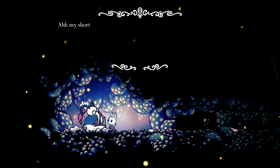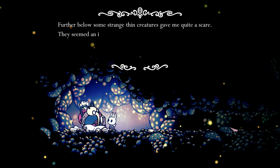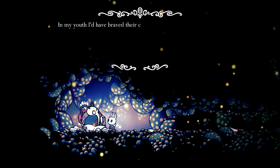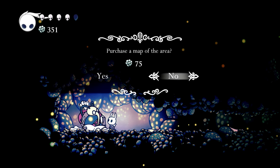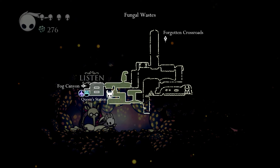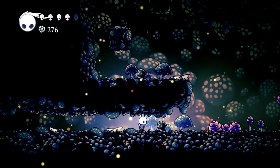The mapmaker says: My short friend, you've caught me at the perfect time. I'm just about finished charting these noxious caverns. Very territorial types make their homes within this area — I'd suggest avoiding them. Further below, some strange thin creatures gave me quite a scare. They seem an intelligent bunch. In my youth I'd have braved their caves, but I fear my matured physique wouldn't be able to outrun them were they to turn violent. We purchased a map of this area — having a map is so nice. We need to find a bench.